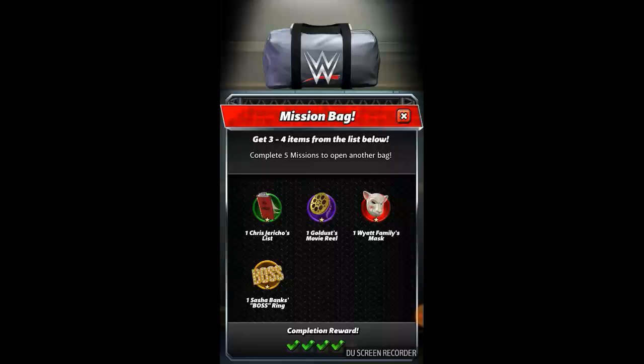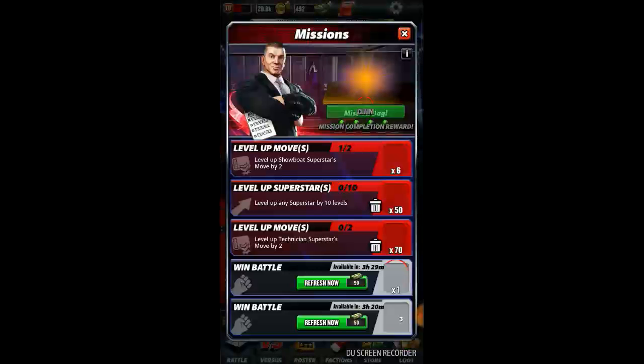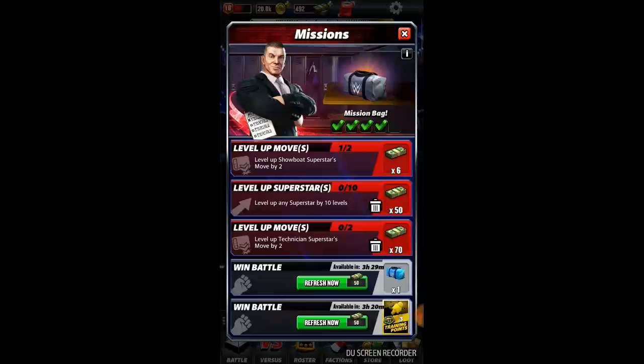At the bottom you can see I need to complete five missions, of which I have already completed four. There are always five active missions which you can choose to complete. Now I'm going to complete the fifth one in front of you, then we'll claim and open the mission bag.